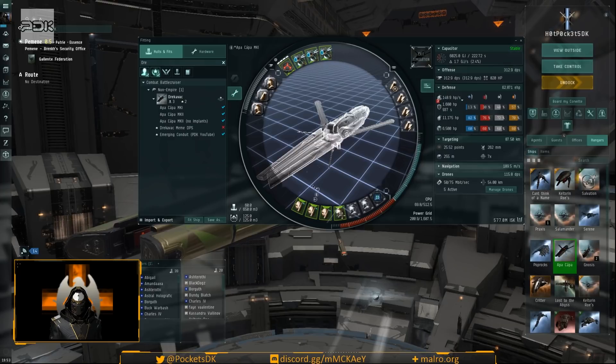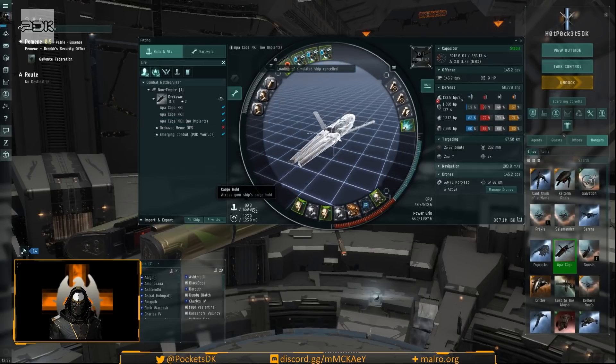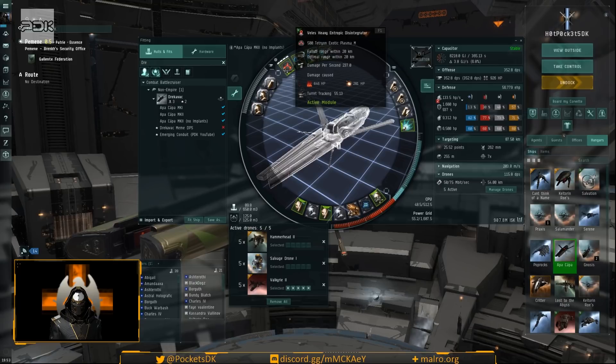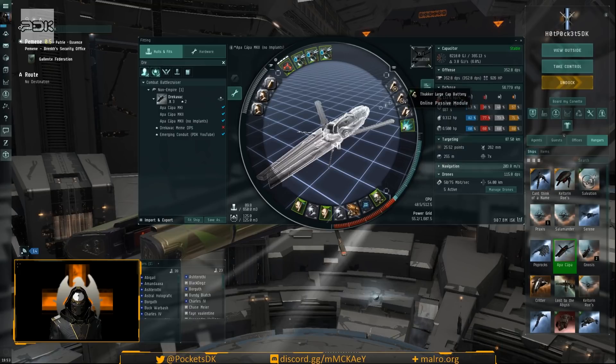Now we're going the other way — not as cheap as we can get. This is the Mark II fit. Our DPS goes up by about 70 — almost exactly 69.9. Using the same heavy and tropic disintegrator with tetrion exotic plasma, three salvager twos. Now we see changes: one republic fleet large capacitor battery, and I'll continue using my abyssal mod. One thucker large cap battery — the difference is it gives more cap and slightly more resistance to electronic warfare.